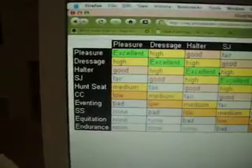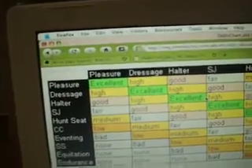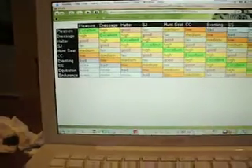What you do first is look at the column of the event that you entered, which is pleasure. You've been entered in a pleasure show and your odds were bad. So you look at the pleasure column and look down until you see bad. Once you find your odd, you look over to the left to see which event this corresponds with. Pleasure got bad odds, so we look to the left and see that eventing is right there. What this means is that eventing is your horse's best event. This chart is very handy in finding your horse's best event.